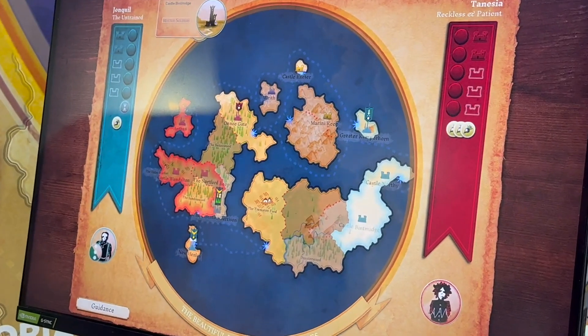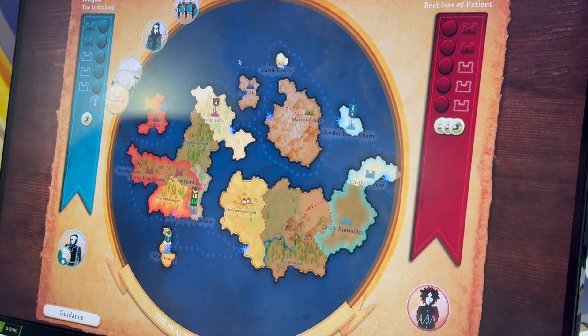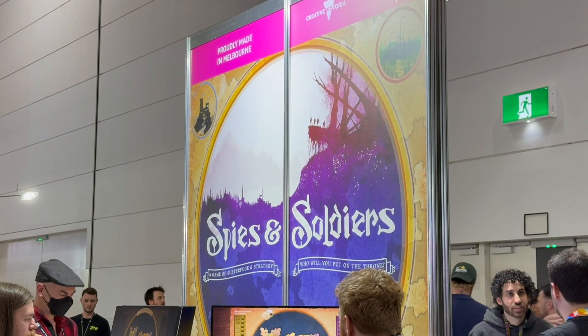The challenge — we've found that the true test of your skill is how quickly you can identify on this map what the key strategic areas are. It pretty much does what it says on the box: you have spies and you have soldiers. Your soldiers are used to take control of territory and seize the castles, and then the spies are what you use to infiltrate the cities and get more action points and build up your economy.